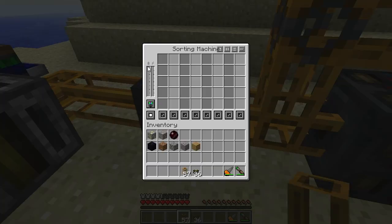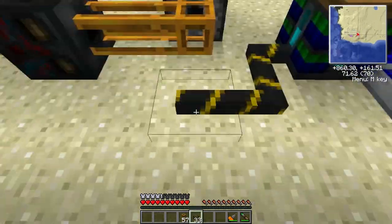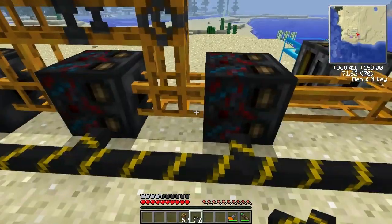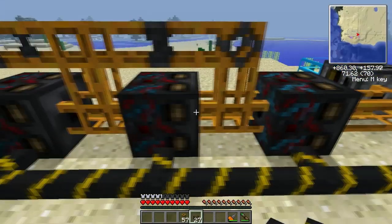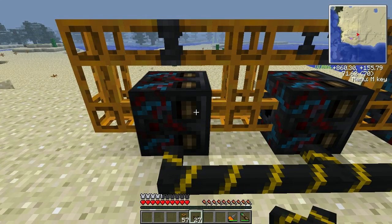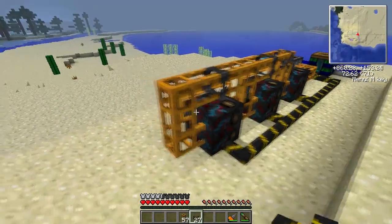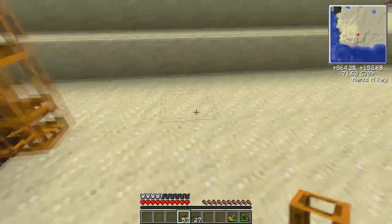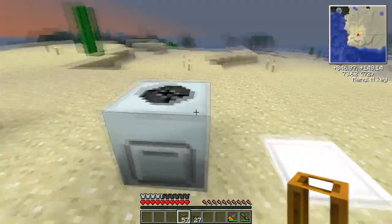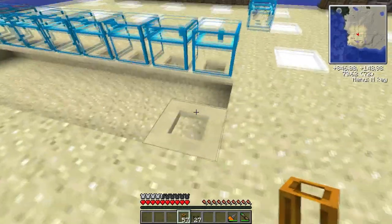Power is required for the sorting machines, so we're going to grab some power from here. When these machines get power, they light up — there we go, they're lighting up one by one. You just put pneumatic tubes up here and then towards these chests, or slightly more advanced, to the furnace or macerator just to get the ores running properly.